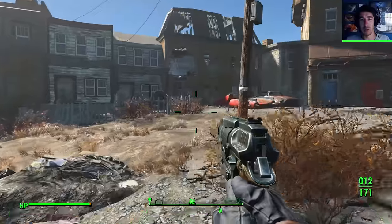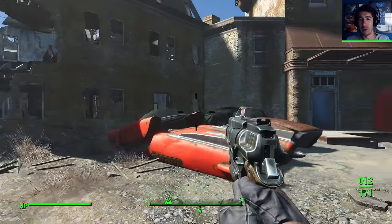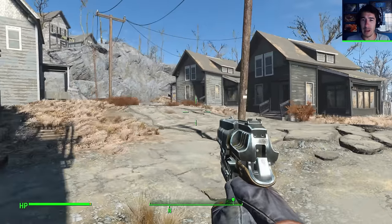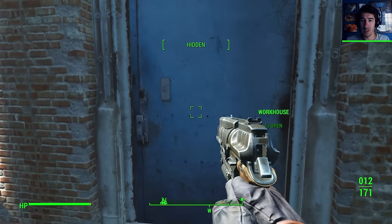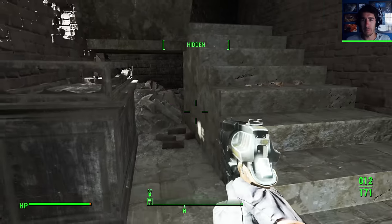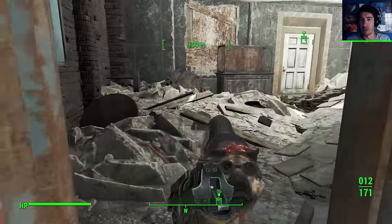I can definitely go in this building, whatever it is. There are two to explore here. Oh, it's taking me in. The Workhouse. I don't know what that means. I mean, assuming there are no enemies around here, you seem pretty calm.